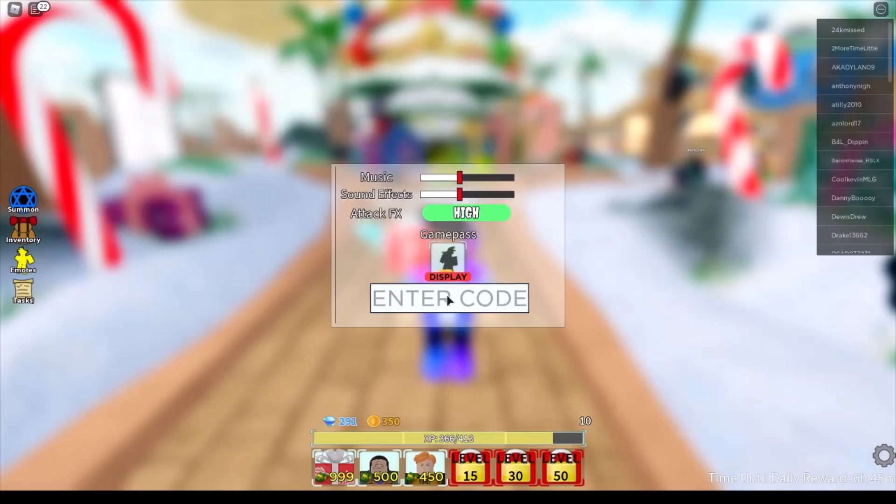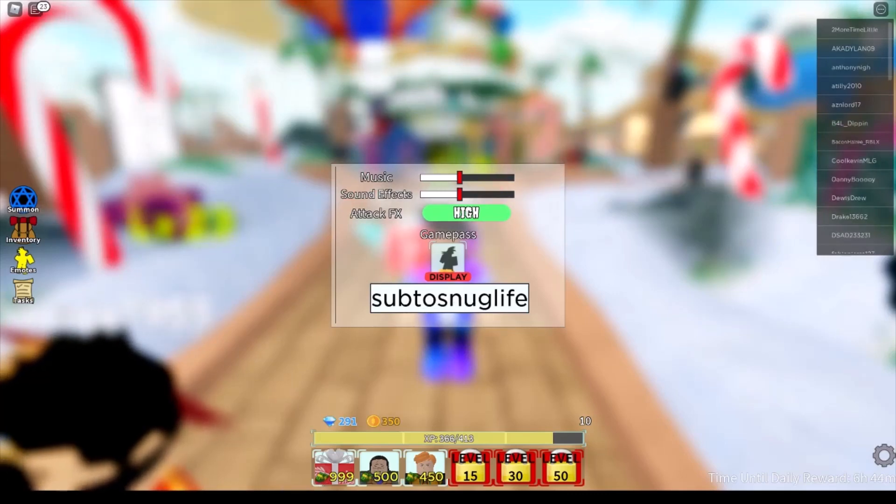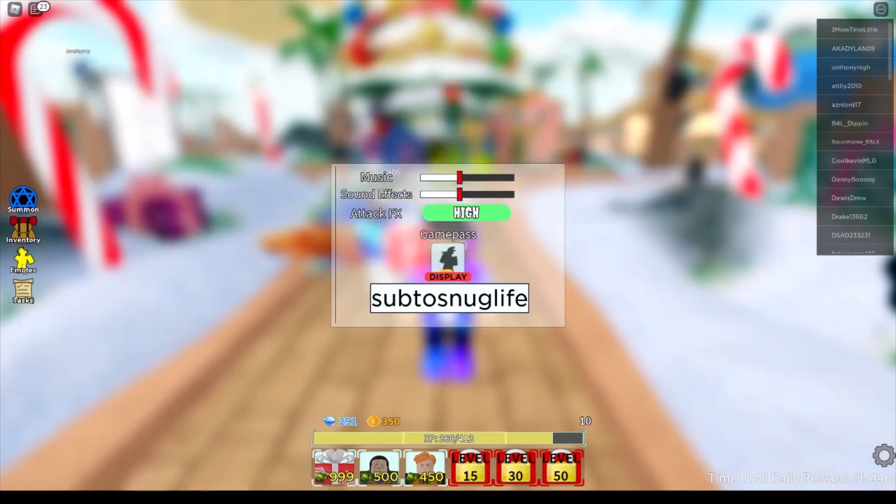Our next code is the last new one, so if you've seen the others you can click away. The second new code is subtosnuglife — just sub to Snug Life, nothing special about that. If you've seen the last video you can skip ahead, but I'll also be doing some summoning if you want to stay tuned.